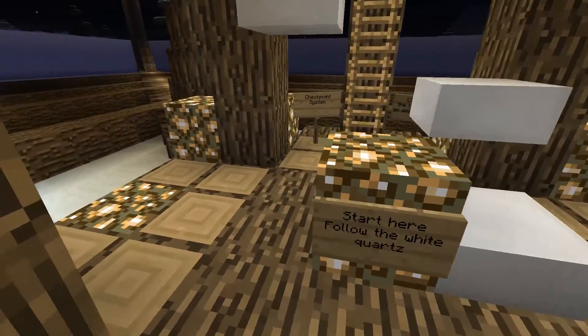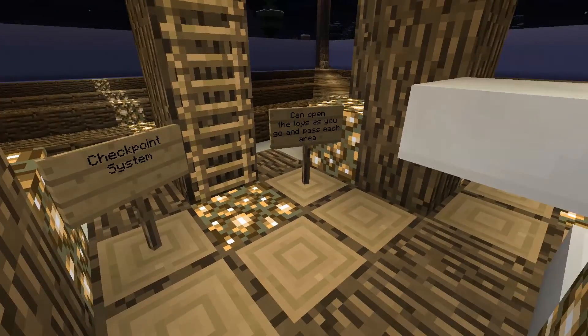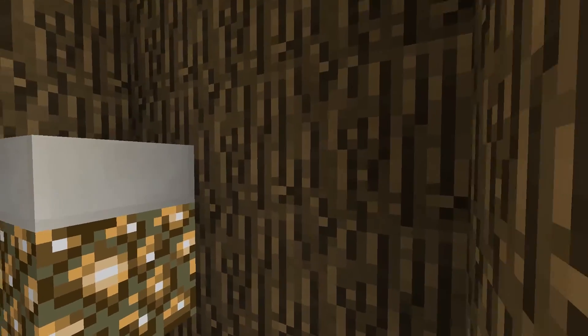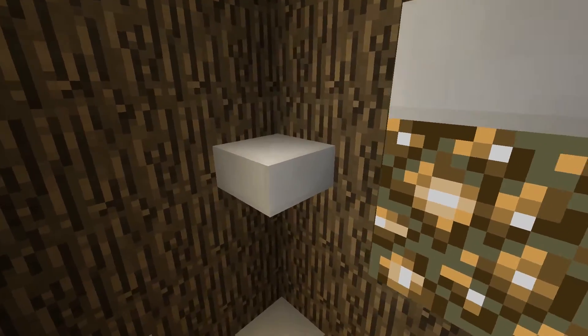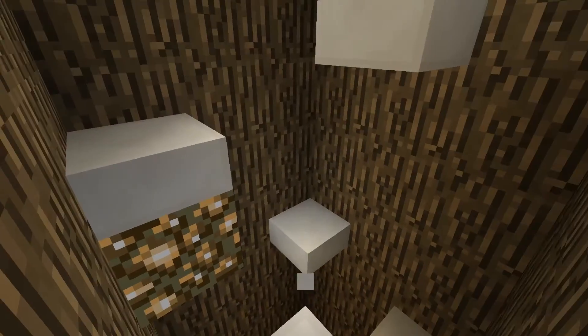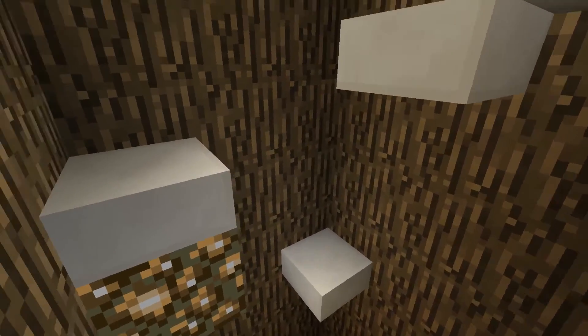Here's the start, and here's the checkpoint piston. Basically it's just a ladder, and any checkpoint is sticky pistons with logs — it's quite simple. You'll see how this works later. Here I attempted to go up myself, and you'll see that I ended up falling twice. However, I can assure you guys that I made sure that every part of this challenge was doable, so you don't end up with an impossible challenge.